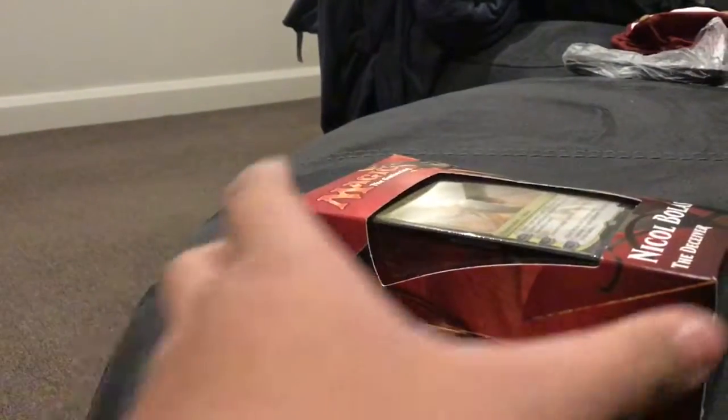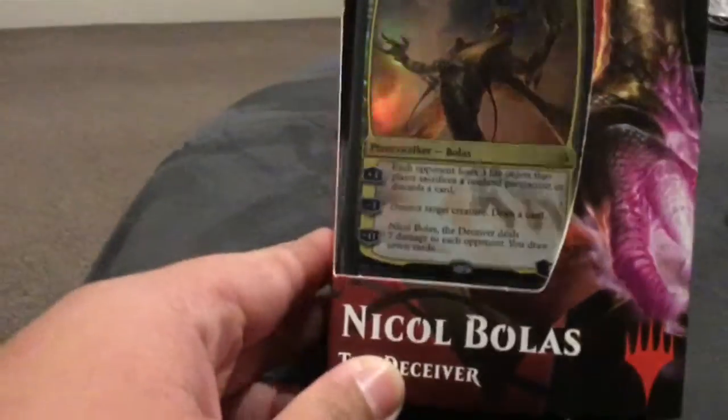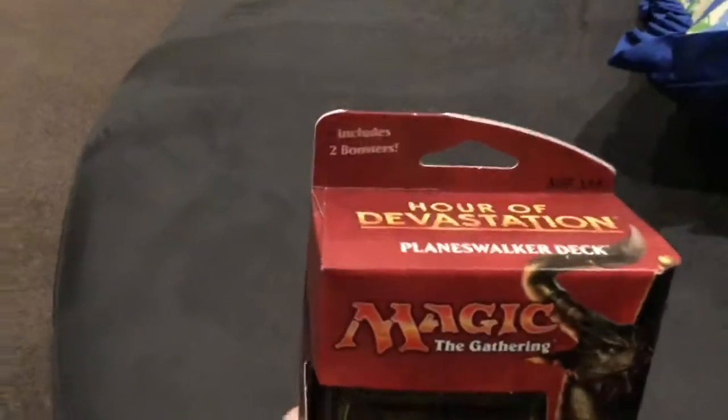Guys, today I got another one. It's pretty — it's like from 2017, very epic. Nicol Bolas receiver, Power of Devastation set. Very nice. Got it for a good price, I think. And I'm just gonna open it instead of a booster for this party. That's epic.